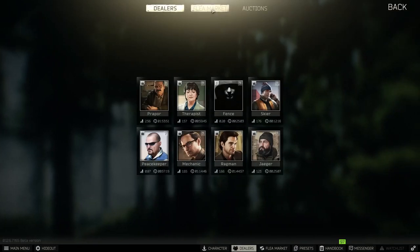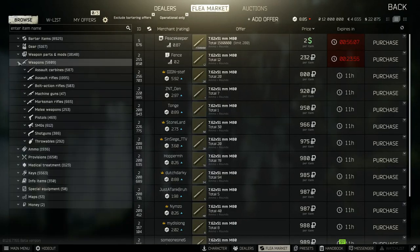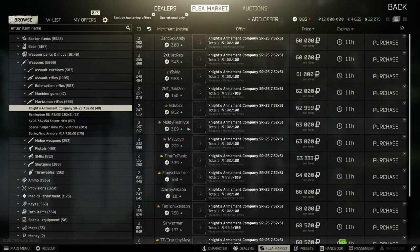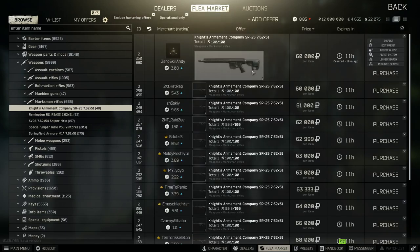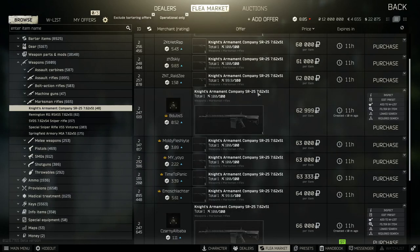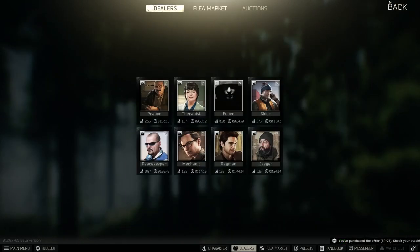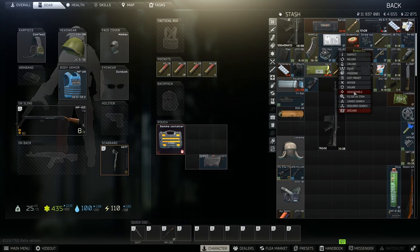What we're going to be doing is taking full advantage of the SR-25 and how low its price is. As you can see it's floating right around that 60k mark. All we're going to do is take advantage of SR-25s with 20-round magazines that are loaded. There's one here for 66k which is a bit expensive and only has seven rounds in the magazine. Here's a good example — we're going to take this one for 63,000 rubles. Keep an eye on our ruble count.